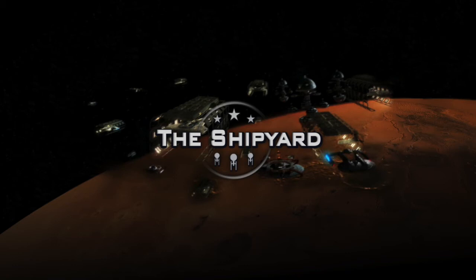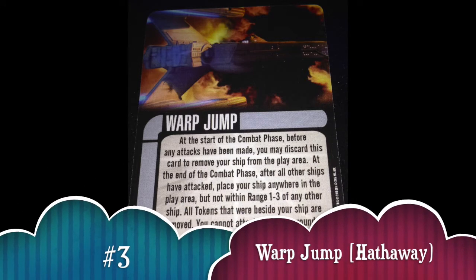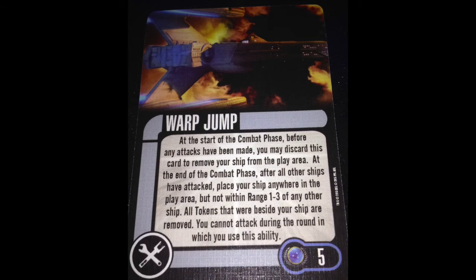Number 3 is Warp Jump. Being able to just blink away is a super powerful effect, but it's not one Warp Jump that is scary — it's multiple Warp Jumps. Being able to do this again and again and never allow your opponent the opportunity to shoot you is attack negation at the highest level. Warp Jump is great — it's repositioning, it's getting rid of aux power, and you can combo it with Enhanced Hull Plating. I could sit here for five minutes talking about how good Warp Jump is.